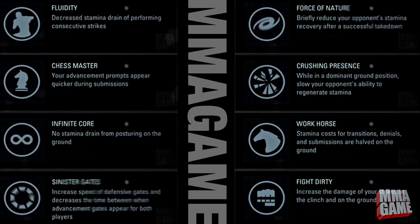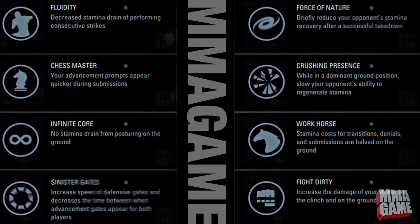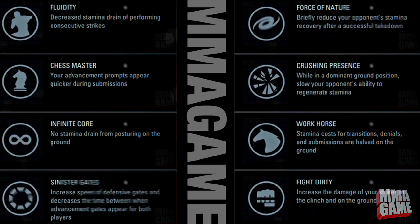Next is Fight Dirty — increase the damage of your strikes in the clinch and on the ground. I really like this one and I'm definitely going to try it out. At first when I saw it I thought it meant eye pokes and low blows, but it's more of a dirty boxing type thing in the clinch and on the ground. Those are all the abilities — it's a huge aspect of the game I did not expect.